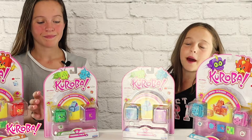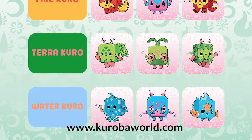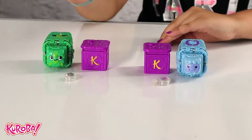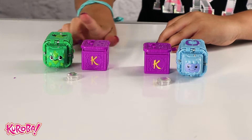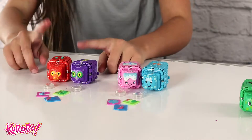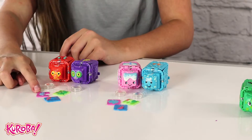Let's open them up. If you go to the Kroba World website, you can even see more about your Kroba. So again, what I got in my training pack is one creature gem, one transforming figure, and one practice cube. In the battle pack, I got two transforming figures, two creature gems, and three mix and match panels.